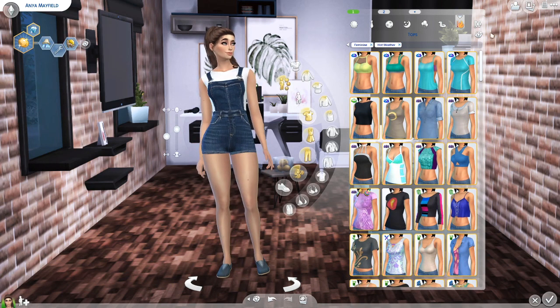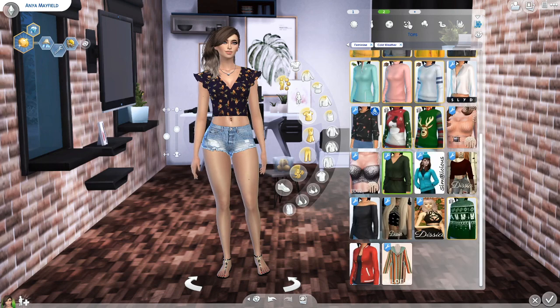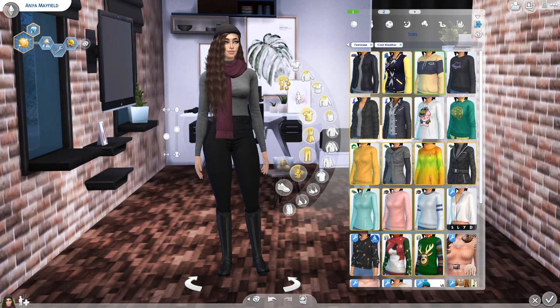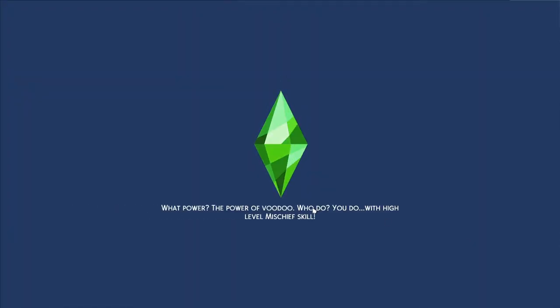There are two hot weather outfits, and you already saw one of her winter wear outfits — here is the other one. Let's go ahead and get started. I did go ahead and place her on an empty lot already, and I need to remove all of her money.